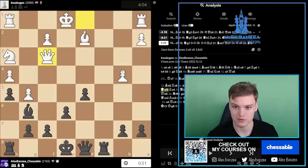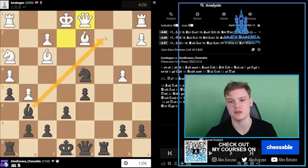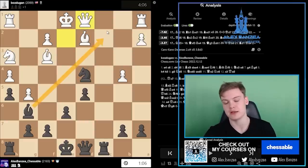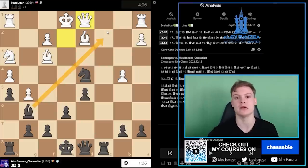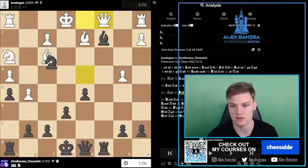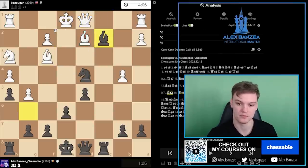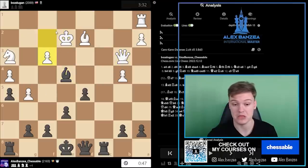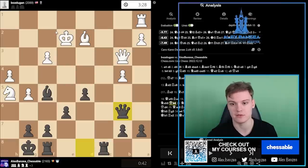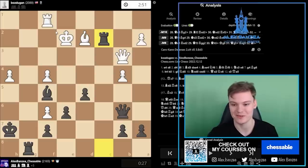Bishop c2 is just an easy win. Imagine he plays Queen c1 — you take on f3, and what are we even talking about? Knight e2, win the rook, win the house basically. That would have been a little bit better. But even the way we played it, I don't think was bad at all — just got a free knight and got the pieces in. The rest was pretty simple and straightforward.